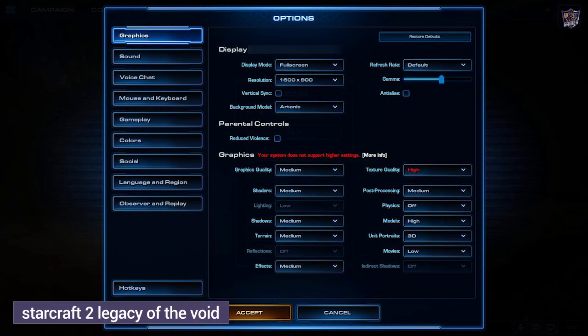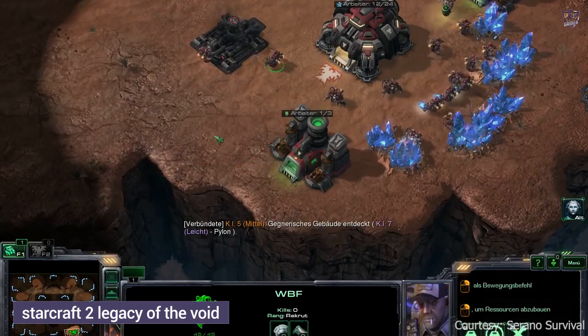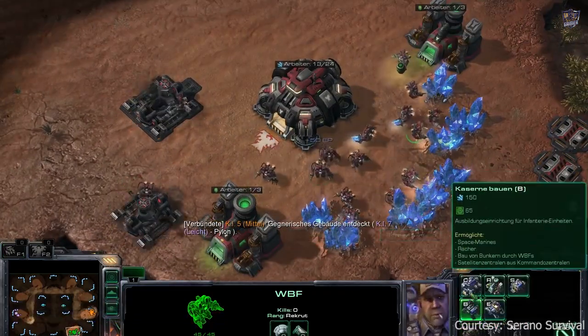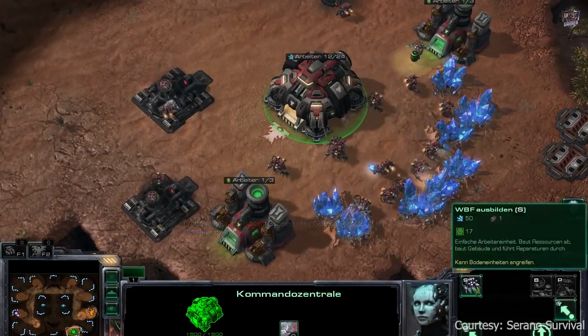StarCraft II: Legacy of the Void. After the events of StarCraft II: Heart of the Swarm, Hierarch Artanis works to reunite the Protoss factions in order to retake their homeworld of Aiur and stop Amon from destroying the galaxy in Legacy of the Void.